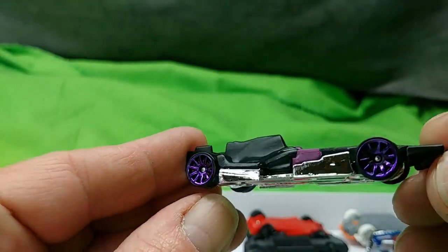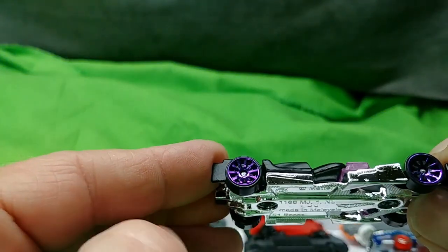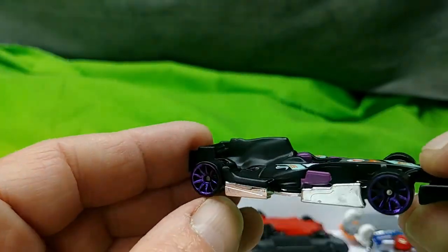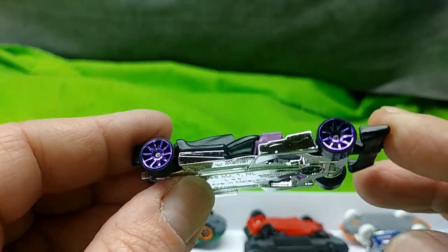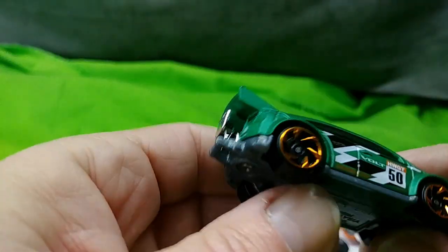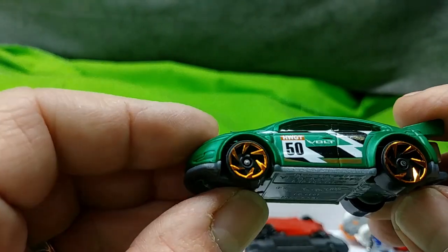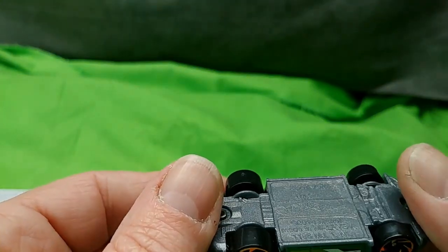This is the F1 racer — die cast body, plastic chassis, great looking purple wheels. But I don't know how it's going to do on a track; it sits so low. Maybe on regular track, but I don't know on my race crate. I also don't know if this is a Chevy Volt with a parachute. Again, I don't know if this color is exclusive to a multi-pack.